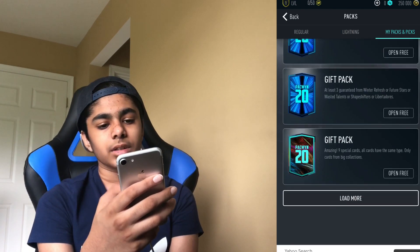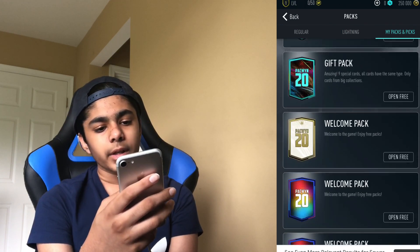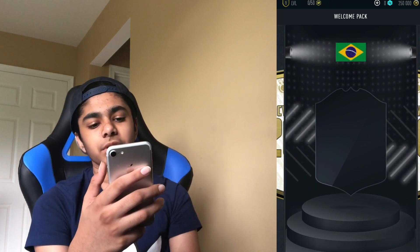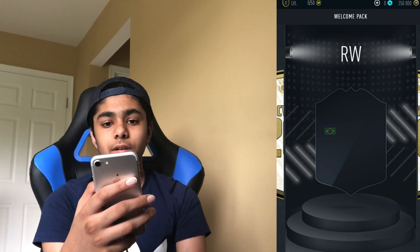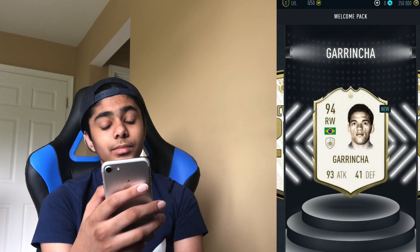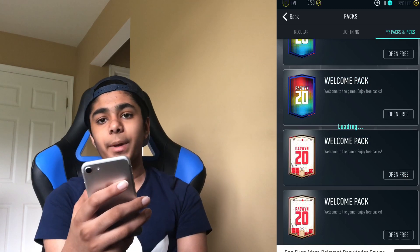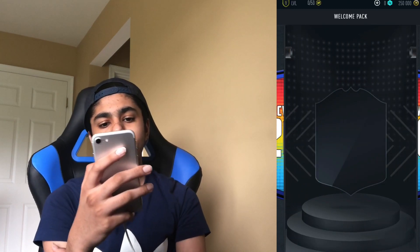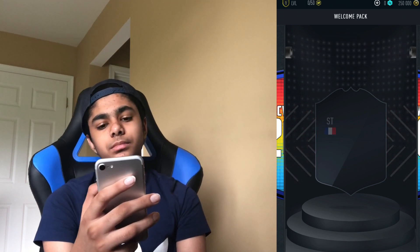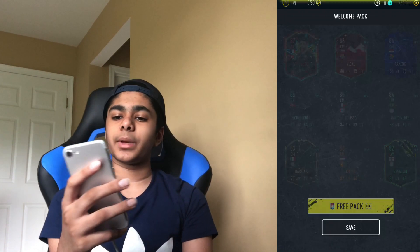We've got a bunch of gift packs, and we also got all the welcome packs. Let's open a quick welcome pack before getting into the team of the year packs. Brazil, Pelé, right wing - it's prime moments Grincher. I'm not going to complain. I don't know if these rainbow packs are good but we're going to open one. French striker - oh it's the nightmare himself, with Beignetta.